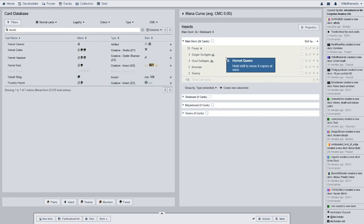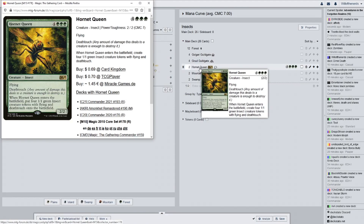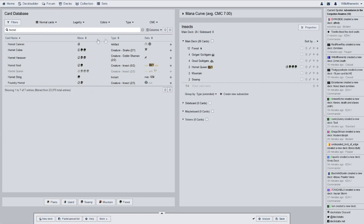I had two Hornet Queens and I was like, I'll just make an insect deck, because it makes tokens. Flying, deathtouch — when it enters the battlefield, put four 1/1 green creature tokens with flying and deathtouch onto the battlefield. So I was like, why not, I'll make an insect deck. I freaking hate insects — don't ask me why I did this, I hate myself. Insects are just creepy looking.